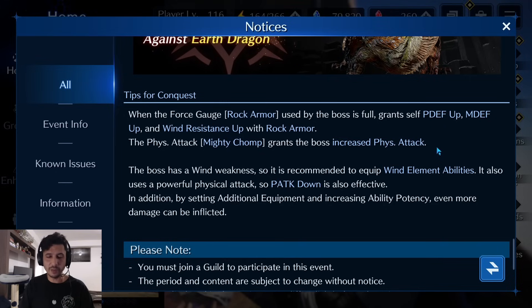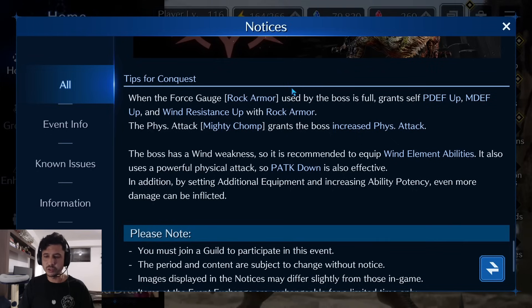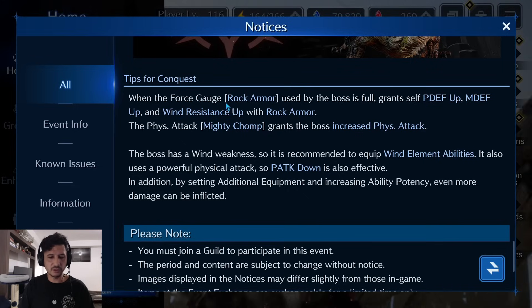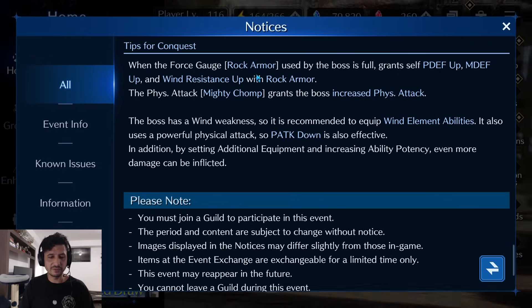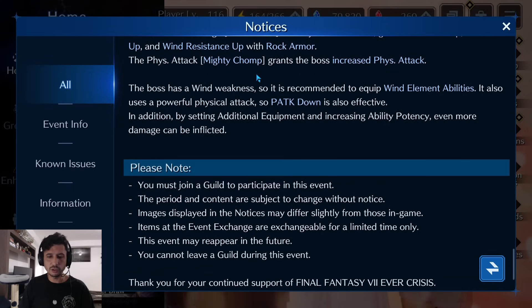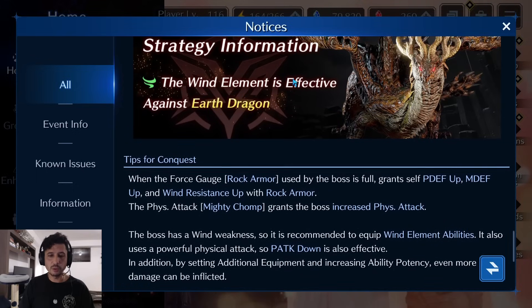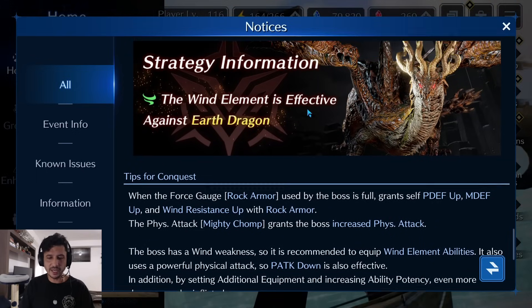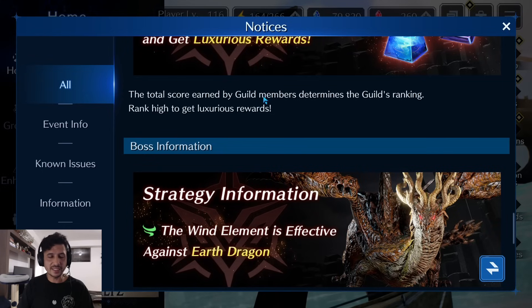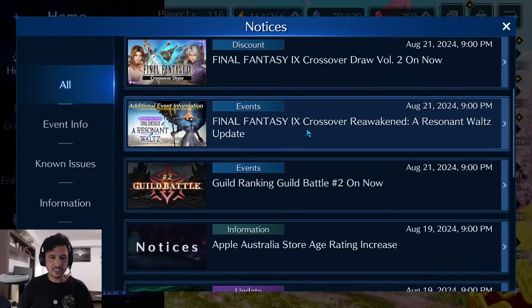This is where Cait Sith's new weapon comes into play. The boss has a wind weakness so it's recommended to equip wind element abilities. It also uses a powerful physical attack, so physical attack down is effective. By setting additional equipment and increasing ability potency, even more damage can be inflicted. I'll put out a video once I have more information on this boss — just give me a day or two to wrap my head around the event.